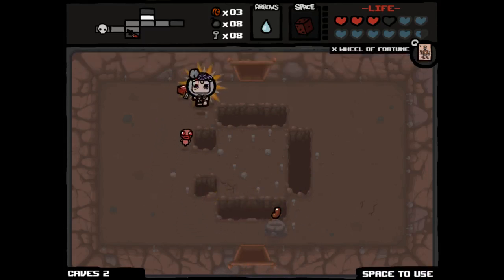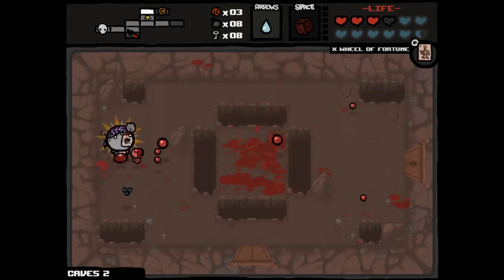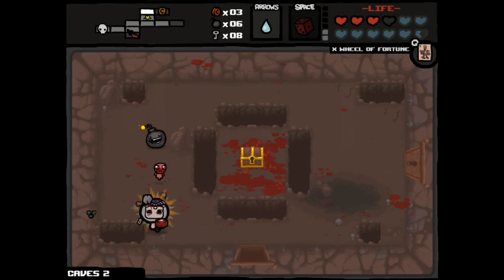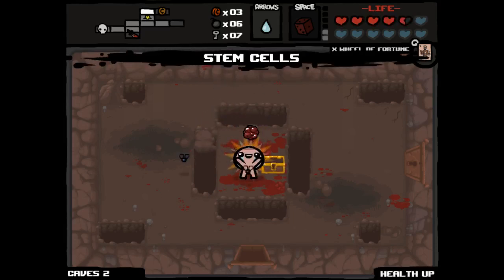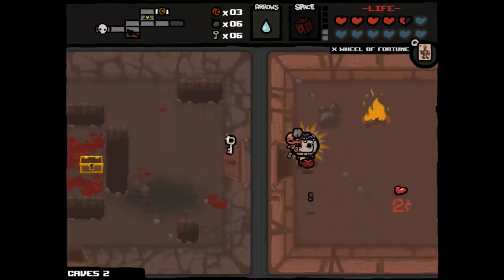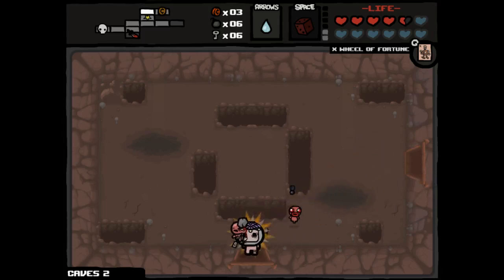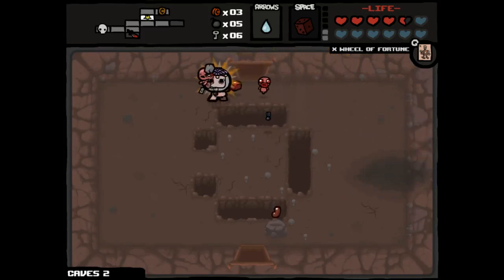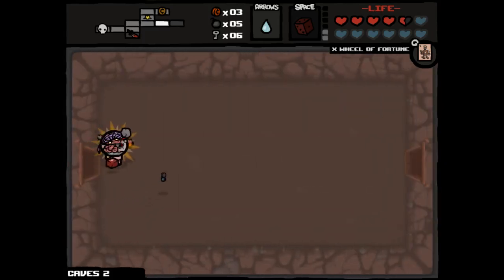We'll never see the bean again, we'll never see Tammy's head again. I will totally open this golden chest even though it's a pretty expensive one. Two bombs and a key is really expensive for this. But hey - HP upgrade! Plus maybe a shot speed upgrade. That's fine. Use another key to come in here, and there's an HP upgrade for sale, so now I basically have to find the secret room, because an HP upgrade is extremely valuable in this situation and we don't need to use a re-roll.